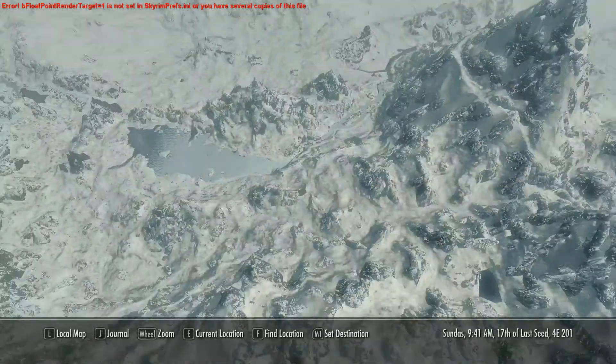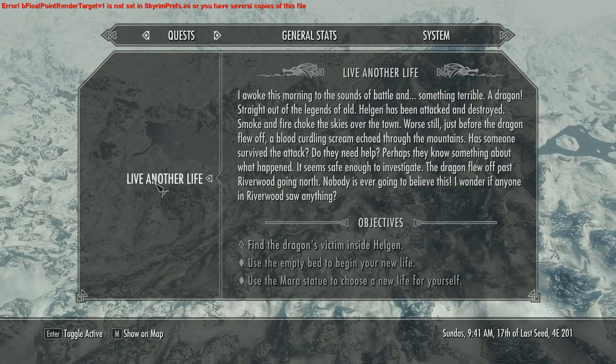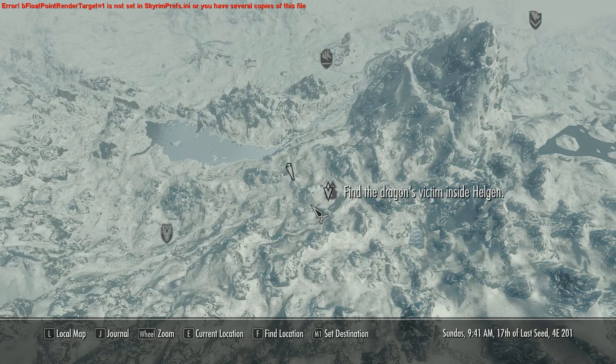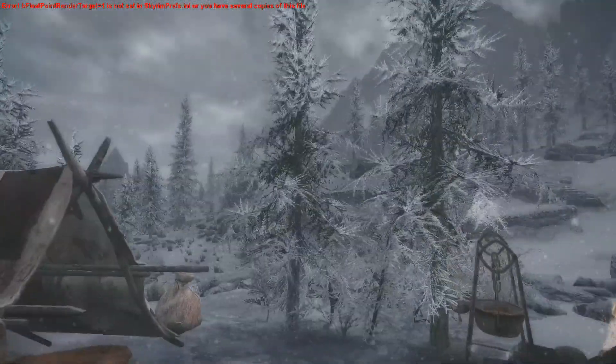We should probably find out where we are. So we are near Helgen, in between Whiterun and Helgen. What quest have we got? Live another life — find the dragon's victim inside Helgen. 'I awoke this morning to the sounds of battle and something terrible — a dragon, straight out of the legends of old. Helgen has been attacked and destroyed. Smoke and fire choked the skies over the town. A blood-curdling scream echoed through the mountains. Has someone survived the attack? Do they need help? Perhaps they know something about what happened. The dragon flew off past Riverwood going north.' So I suppose we should probably head towards Helgen — because if we heard the attack, it's probably only right to go and help.